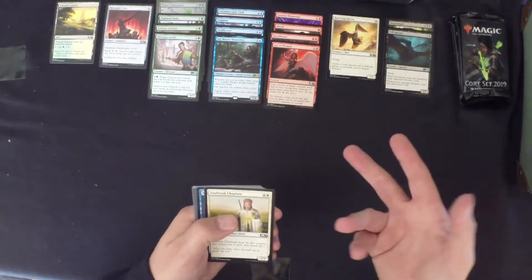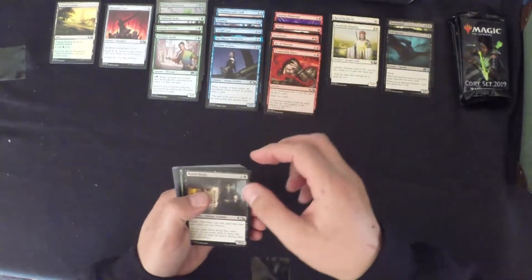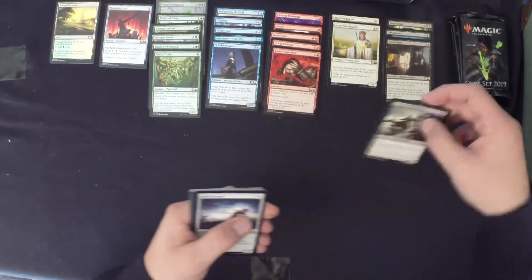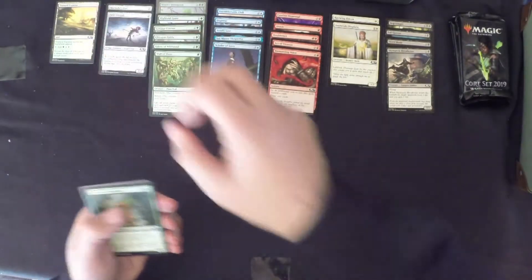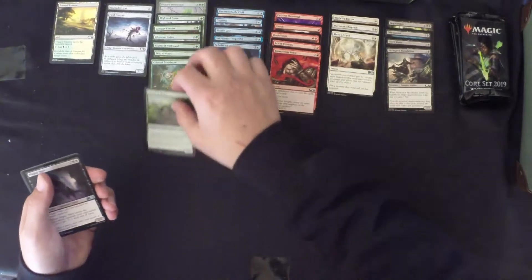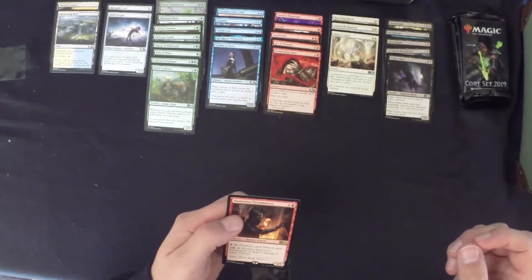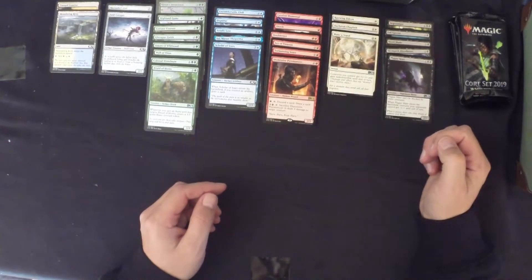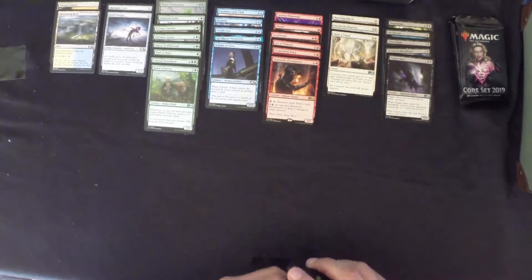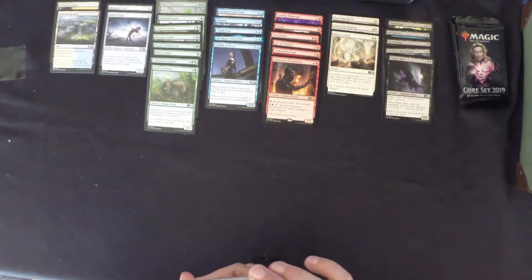Here's our second pack: Act of Treason, which is not terrible with sacrificial creatures; Daybreak Chaplain; Scholar of the Stars; Tormenting Voice; Hired Blade; Talons of the Wildwood; Wall of Vines; Skymarch Bloodletter; Field Creeper; Dreadmoor. Our first uncommon is Maker Stand; Druid of the Horns; Plague Mare. Our rare is Dismissive Pyromancer — a 2/2 Wizard. Pay 1 red, discard a card, draw a card to loot; or pay 3 and sacrifice the Pyromancer to deal 4 damage to target creature. At this point our colors look evenly spread between green, blue, red, and black — white is looking a little bit weak.